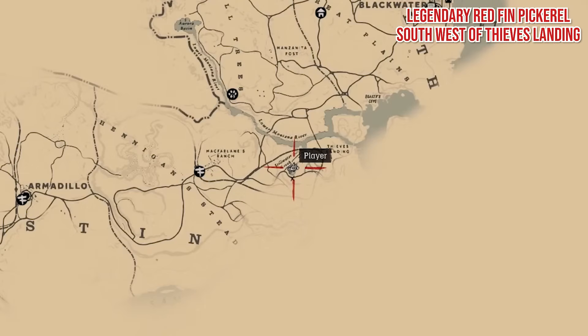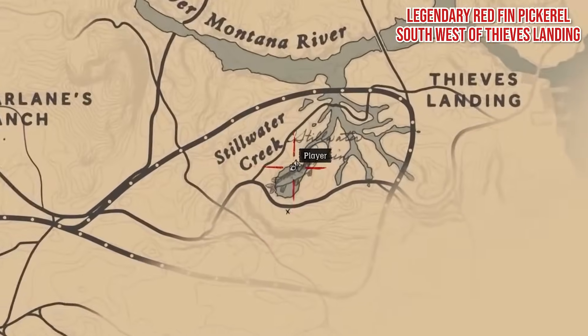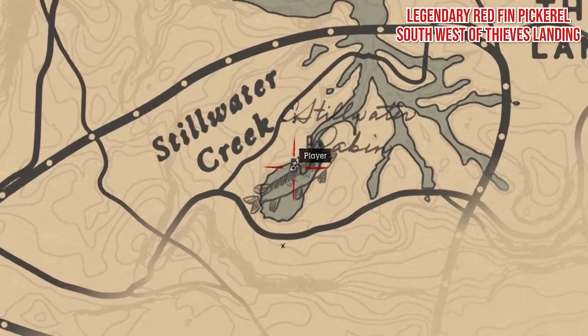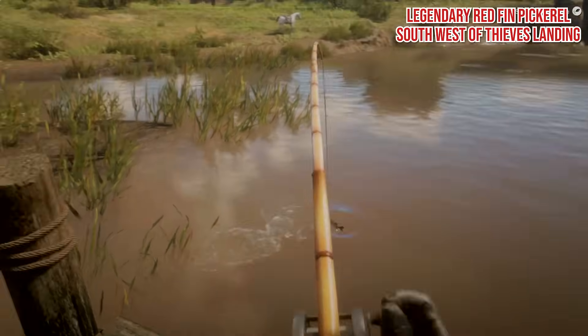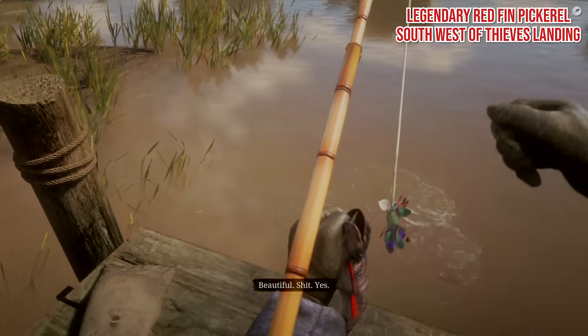Legendary Redfin Pickerel. You'll need your special lake lure again for this one, and it's fairly tricky to catch as it's not very big. Use Eagle Eye to find it in the water, and cast your line off the pier on the north side of the creek for the best chance of a bite.